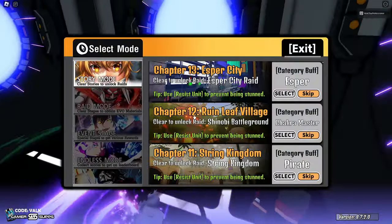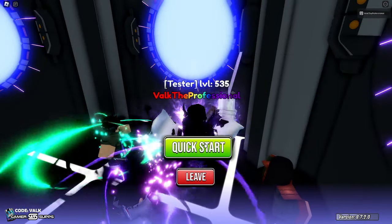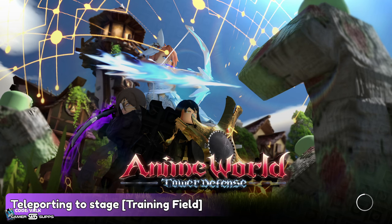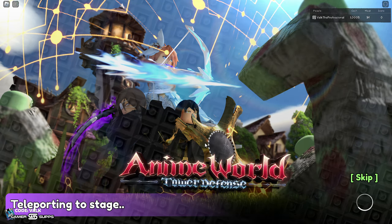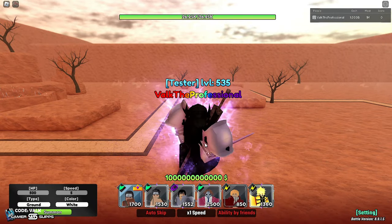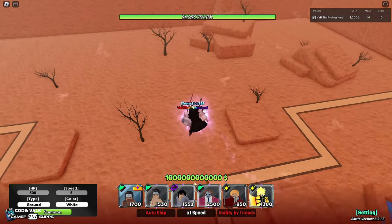Everything got moved forward a couple months in terms of power creep with this unit's addition, because of how strong he is, how strong his leader skill is, and basically what he allows. First, we're going to showcase exactly how powerful the leader buff is in specific situations so you guys can really understand why I say Leader power crept the entire game and raised the whole damage floor. Before, if a unit was doing 700k to 900k they were pretty good — but with Leader, if a unit's not doing at least one million, that unit's in a really bad spot.